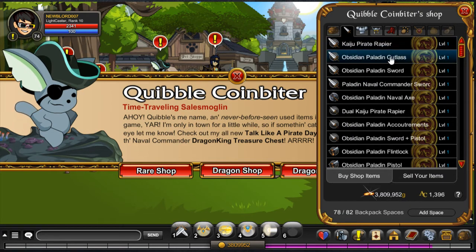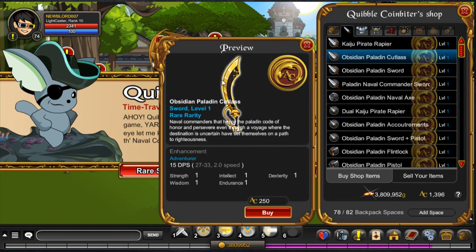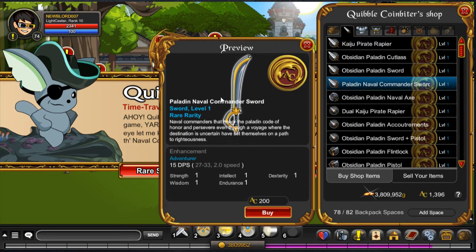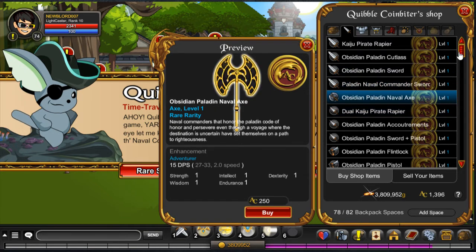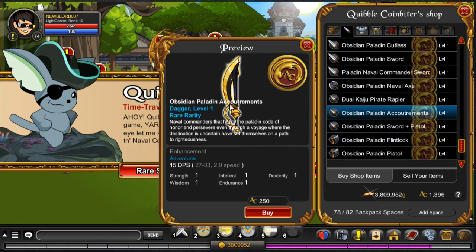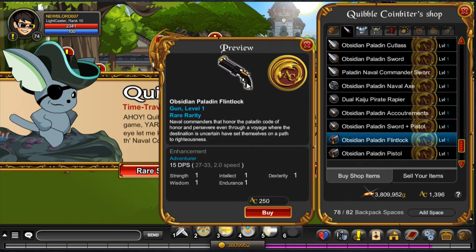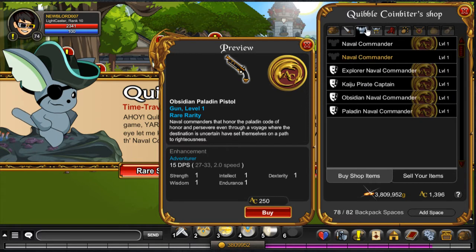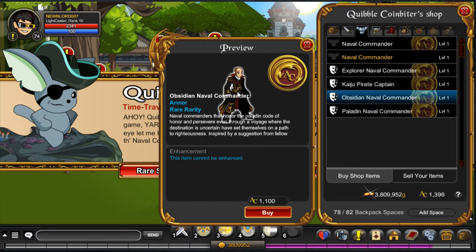Starting off with weapons: you have the obsidian paladin cutlass, which is what I'm wearing, the obsidian paladin sword, the paladin naval commander sword, the regular paladin sword, then the obsidian axe, the obsidian paladin account reminisce, the obsidian paladin sword plus pistol, the obsidian paladin flintlock, and the obsidian paladin pistol. Then there's nothing new except for the obsidian naval commander at 1,100 ACs, which looks amazing in my opinion.